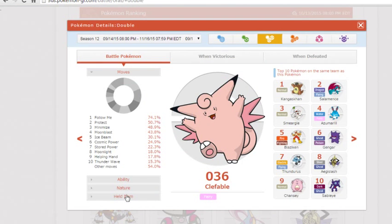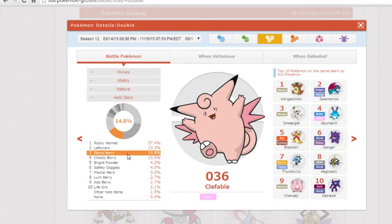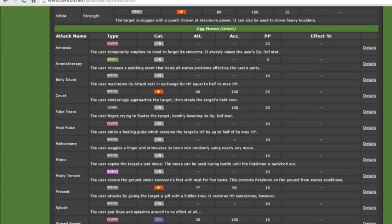We're not going to get too far into items because Leftovers tends to be the standard. But checking it out — Rocky Helmet, Leftovers, Citrus Berry, Chesto Berry. Chesto? That means some people are running Rest. I don't see a Mago Berry here, but Mago could definitely help. So either Rocky Helmet or Leftovers.